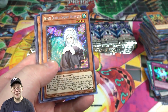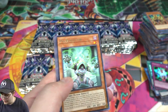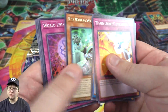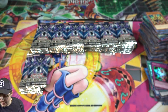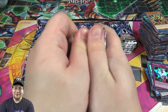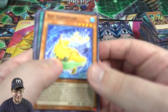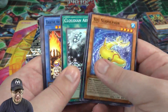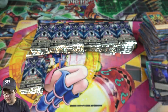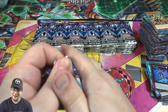I'll take another one of these — another Ghost Sister! We've already gotten two, I think. That's awesome. This is not like the Legendary Collection Kaiba case opening where you don't get any hand traps out of that. I'm glad my luck actually kind of changed from that, because I would be sad.